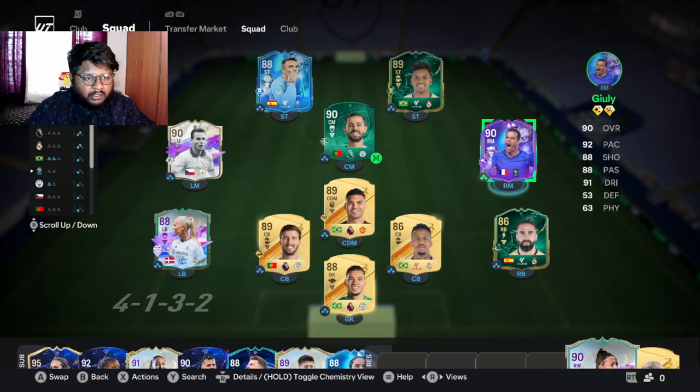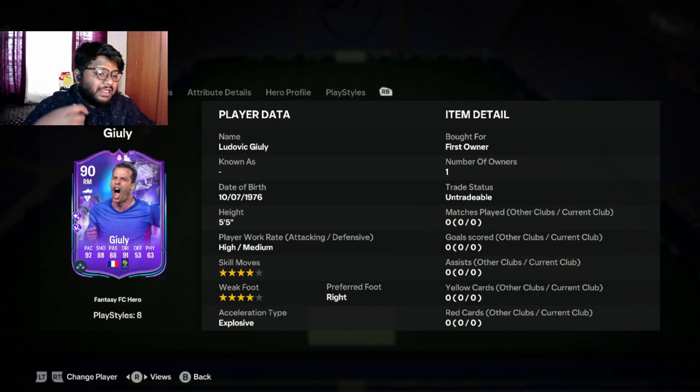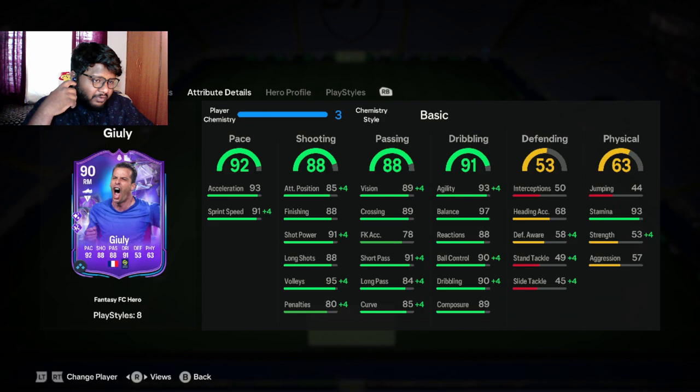First glance — he has 90 pace and 90 dribbling. For a right midfielder or right winger, I'm really happy because that is good pace and good dribbling. He can be played at right wing. He has four-star weak foot and four-star skill moves, so for those who like doing skills, you can do a pretty good amount with him. He is short — I don't know if five-foot-five is short, but I'm five-nine so he might be a bit short. His acceleration type is explosive and his preferred foot is right.